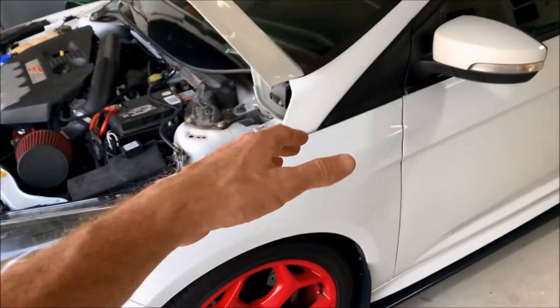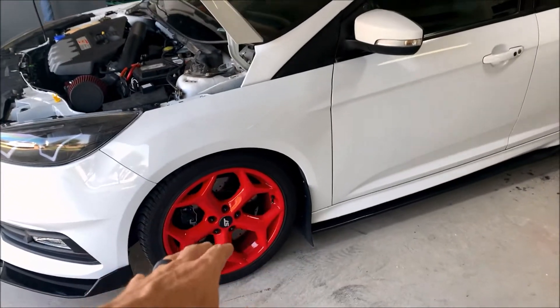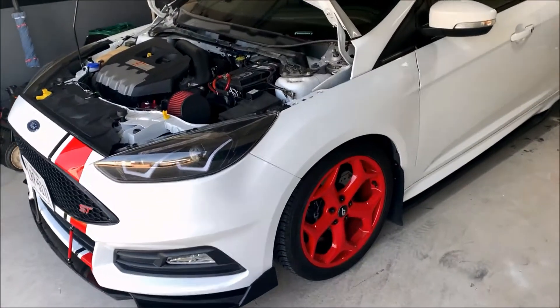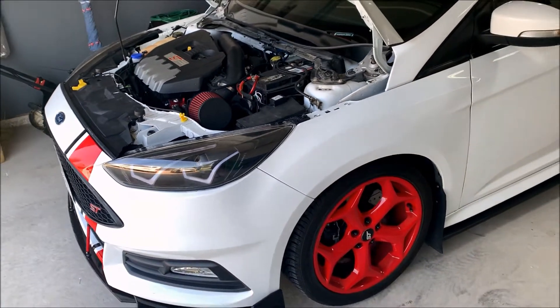For all the Cobb stage tunes there's a 91 octane and a 93 octane version. I'm running 93 octane, so I'll use the 93 version for all stages. I'm going to drive over to a buddy's house and do some back-road pulls, switching tunes there and coming back. My plan is to do one run on each tune, film the Accessport during each pull, and then compare each data log on Virtual Dyno when I get home.